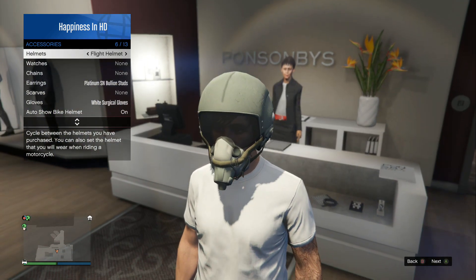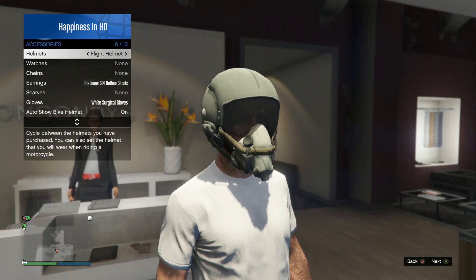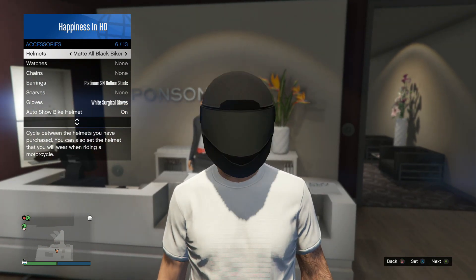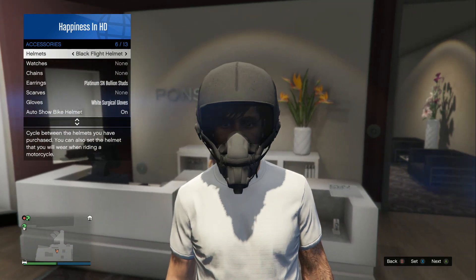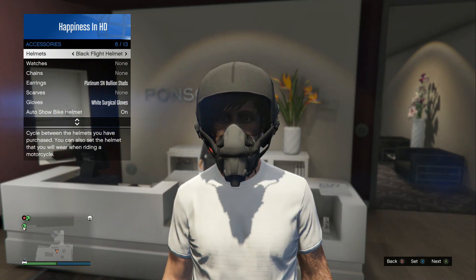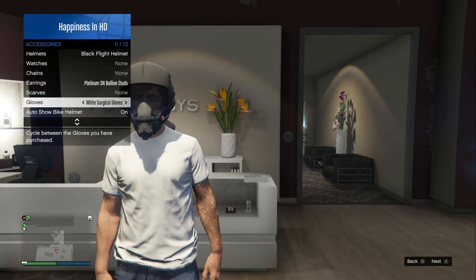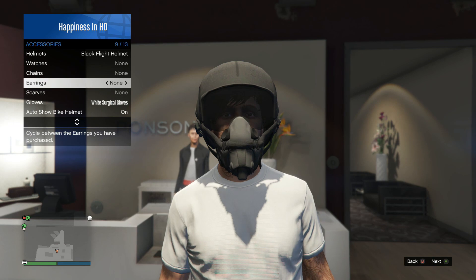Now from this point, scroll all the way up to the helmet section and scroll over until you see the flight helmet. Put on the green one or the black one. Once you change your helmet to the flight helmet, you'll see your t-shirt color change to your crew color, which is actually pretty cool.